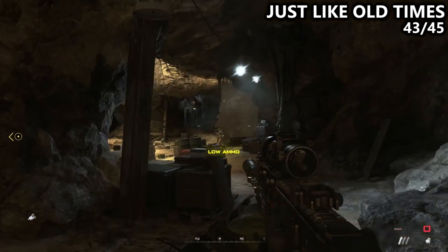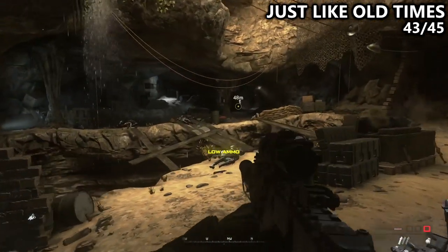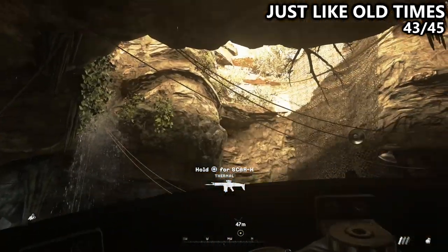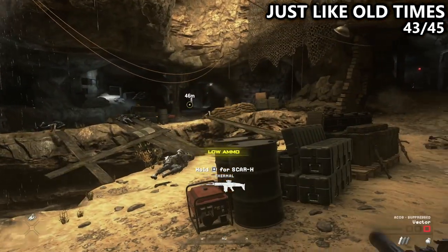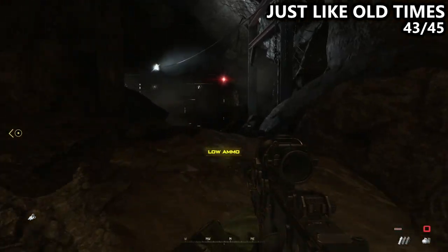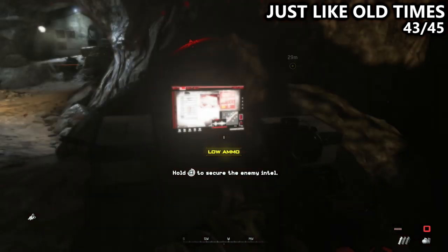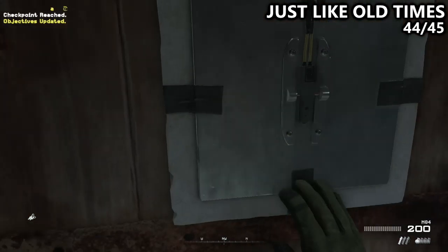In the next cave, a bunch of enemies will repel from the hole in the roof of the cave system. After taking care of all of these enemies and before breaching the door at the end of the mission, make sure you go past everyone, staying on the right-hand side, to find your laptop sitting on some crates. Now you're ready to breach the door.